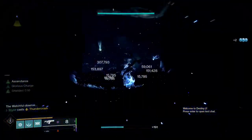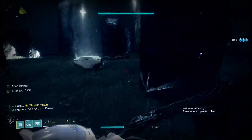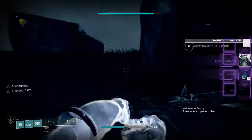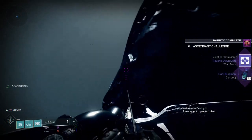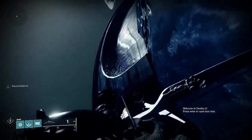Then you just super the boss at the end. Every class has a shutdown super that will just insta-kill him. He's technically supposed to have three phases, but Chaos Reach nukes him, Celestial Nighthawk nukes him, Curse of the Falling Star nukes him.